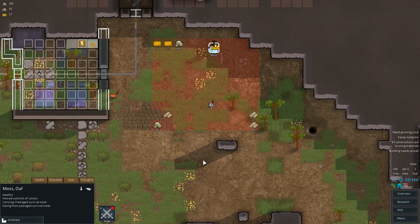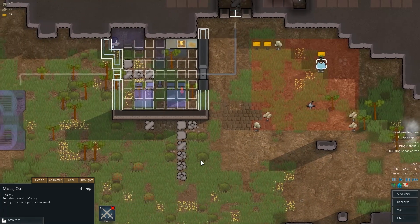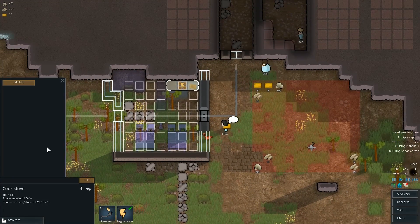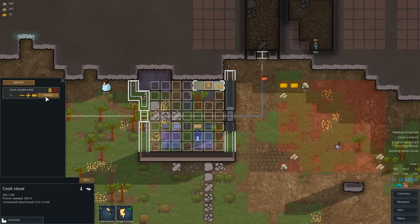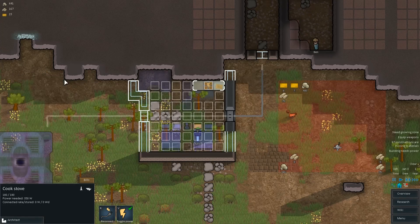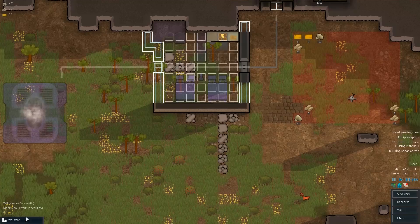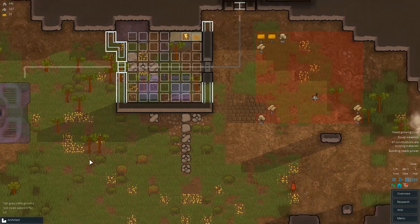Where's that gun? We never hauled it — damn. That needs power, but I'll set up the bill real quick. Simple meal — drop it on the floor and people will eat. Do it until you have ten, should be fine. Everything but human meat — cool. As soon as that gets power, that'll be set up. Geothermal so I don't need batteries — nice.